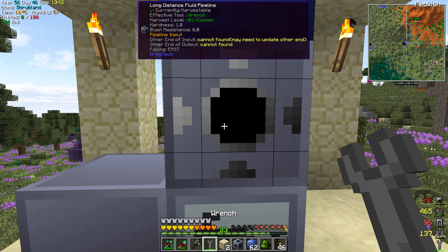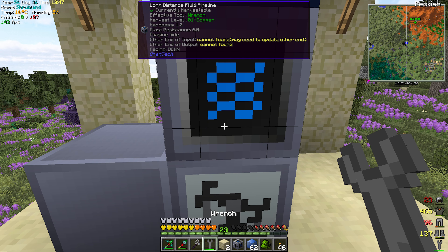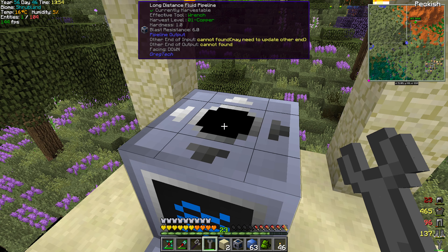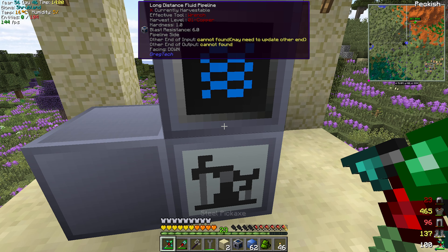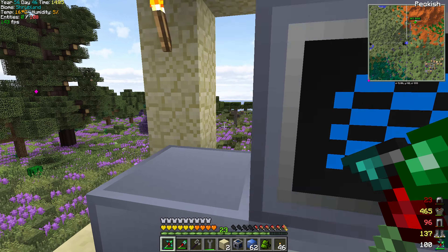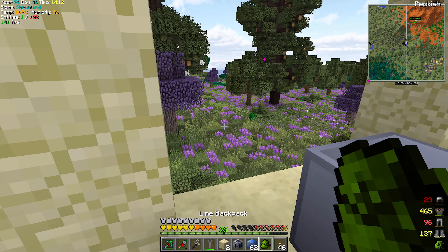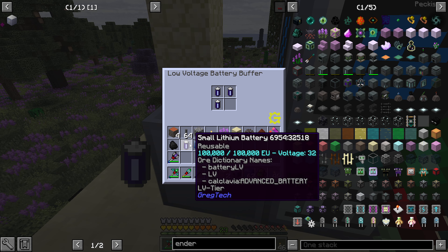So it doesn't matter yet. So pipeline input — okay, up here is output I guess. Pipeline output. Okay, that's perfect. So yeah, it should be inputted in there. So this is good here. So the other end cannot be found — obviously we have to update that. So let's put those batteries in. This won't obviously work correctly till that works. Now I don't know how well the chunk boundaries are here. This is right here. So this is interesting — I guess you just put it within the area. So this chunk will — yeah, I think it'll be fine.